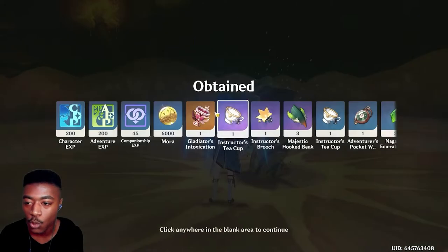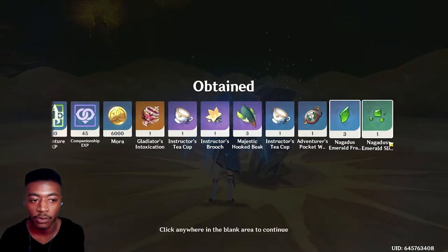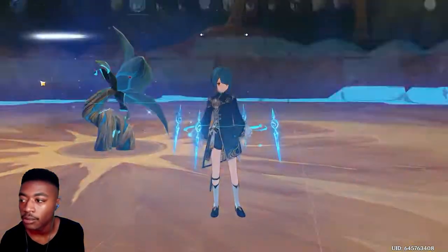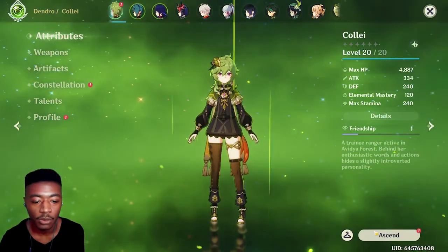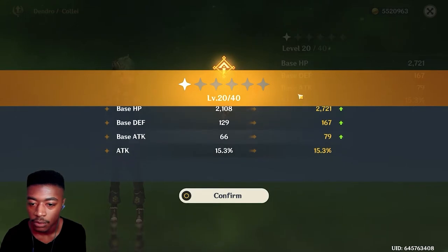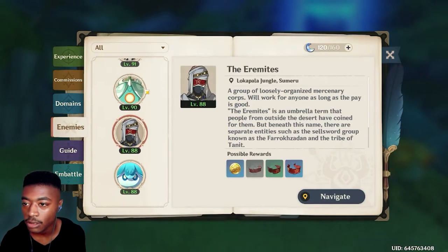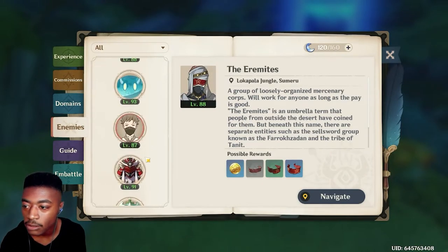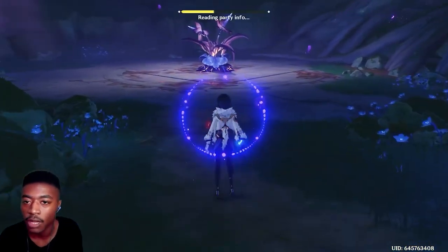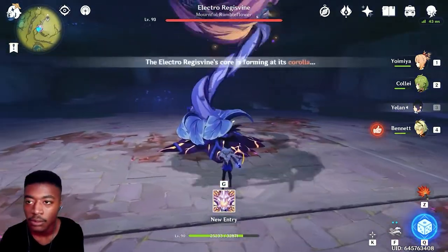Let me have our crystals. That is a fun boss like that. Go Collei — let's just send her now. Does this mean I'm making progress? Her ascension stat is flat Attack. Fungus! Whoa, the Emirates — there he is. Electro Regisvine — I'm gonna go ahead and switch off from my Electro. Oh — Electro Regisvine, a predatory plant in the same vein as Cryo and Pyro Regisvine.